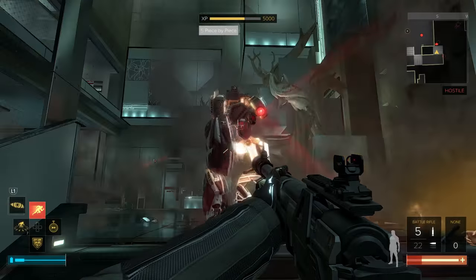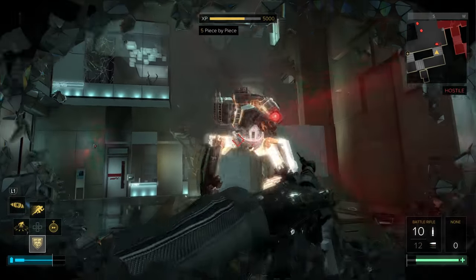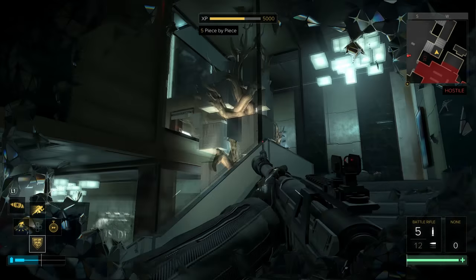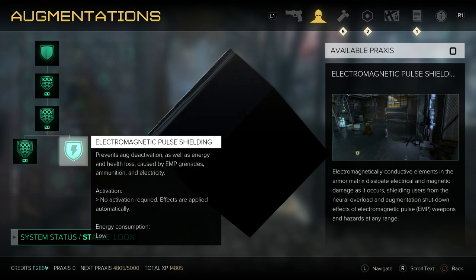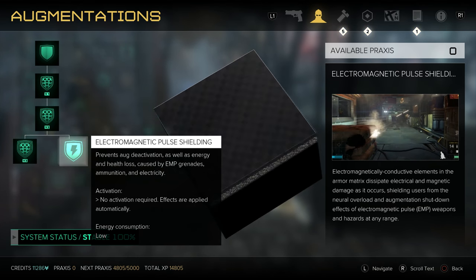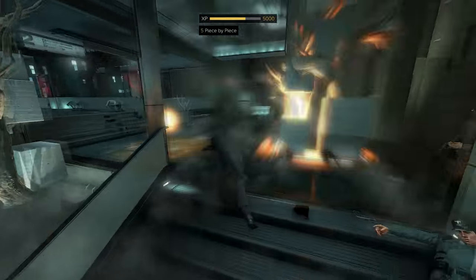Unfortunately, your Titan Shield can be disabled if an enemy throws an EMP grenade, which is why we're also maxing out the Rhino-Dermal Armour Augmentation. This will give you superior resistances against physical damage, and with the Pulse Shield upgrade, your enemy's EMP attacks won't affect you. This makes the Titan Shield unbeatable — electricity of any kind won't deactivate your Titan now. These augments are priorities, so at least get the first ranks of them as soon as possible.